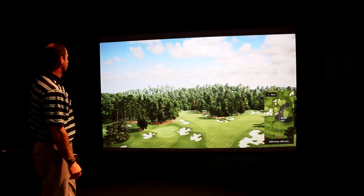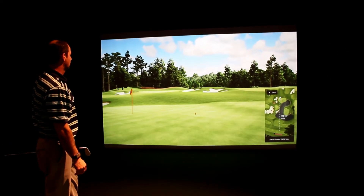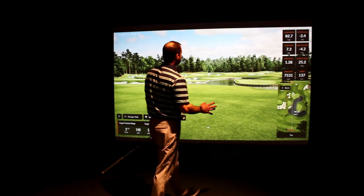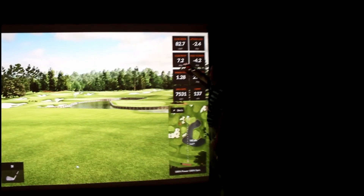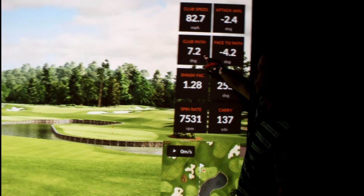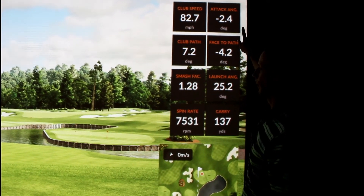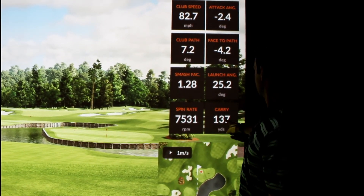I pushed that shot out to the right, but it carried far enough. The neat part about this practice is you can still find all the data. My club path was to the right seven degrees, which is why I pushed the shot, and my face angle was only closed four degrees — so in essence three degrees to the right of where I was trying to go. This also gives us spin and our carry distance.